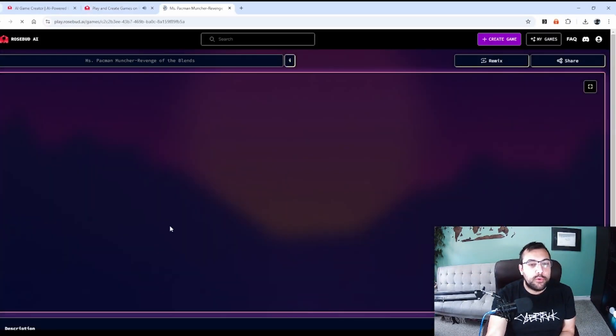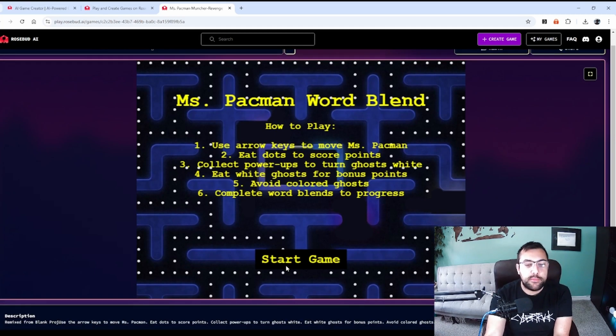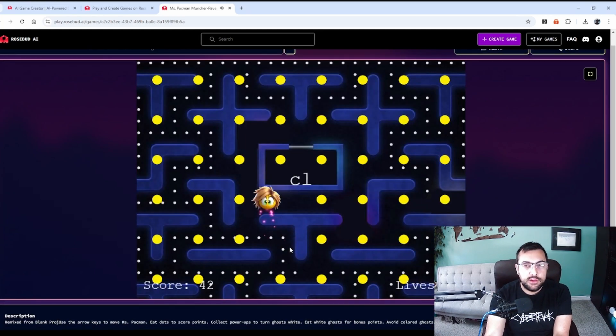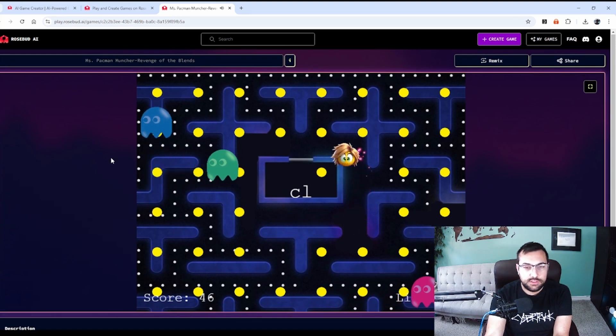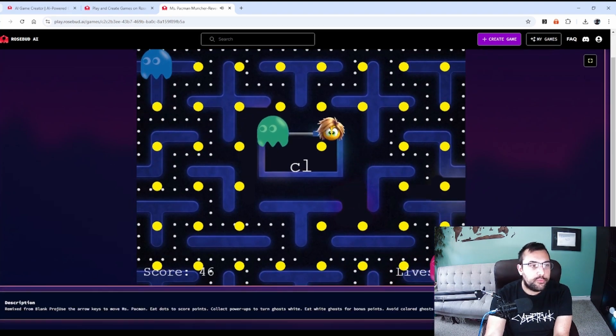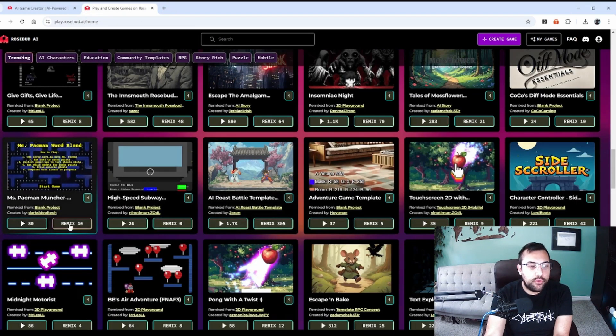We have this Pac-Man game here. We can use the arrow keys to move Ms. Pac-Man. We're going to hit start game. There's our Ms. Pac-Man game, which is cool. But we're going to remix it.